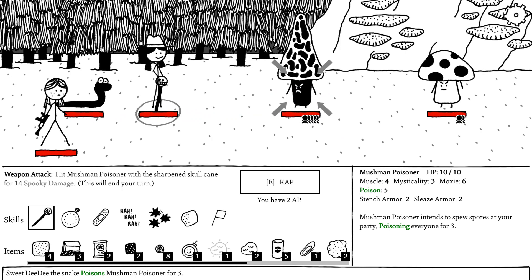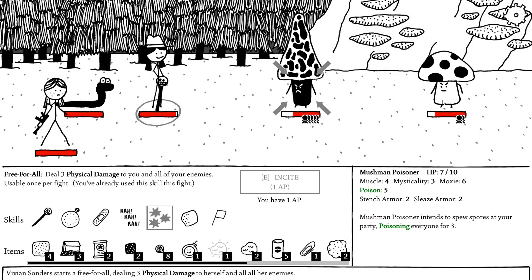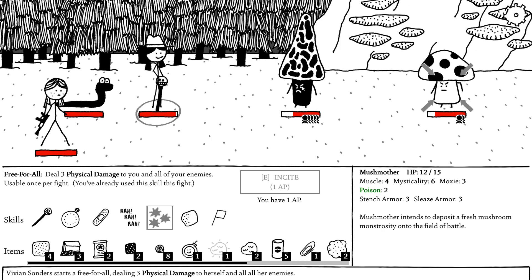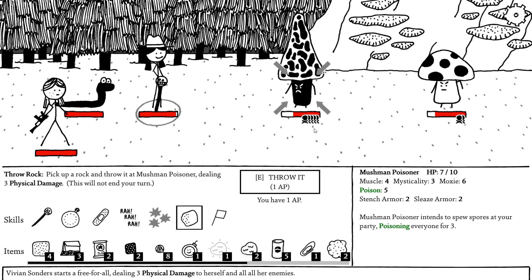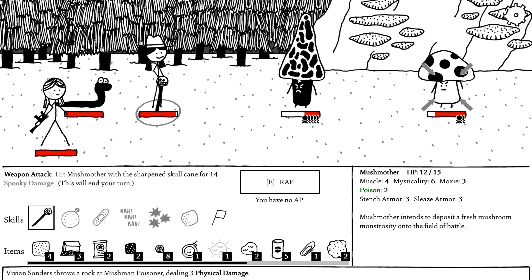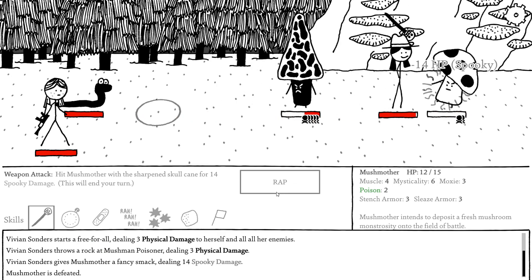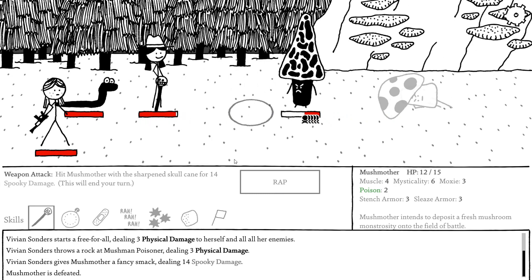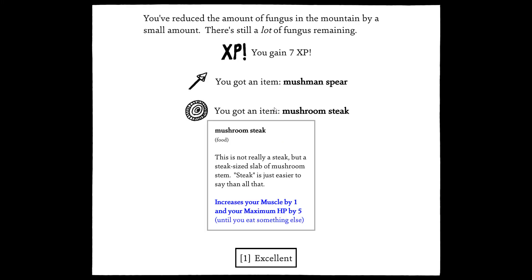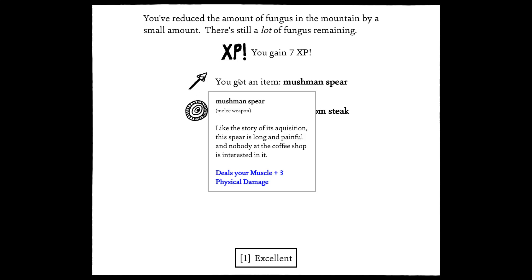Oh she's so big — plus three poison, that's incredible! Mushroom poisoner — well, I'm not going to let that happen. The poison will kill him. I can do a lot of damage to the mush mother — 14 spooky damage, that's more because I attacked the statue. You've reduced the amount of fungus in the mountain by a small amount; there's still a lot of fungus remaining. I got a mushroom spear — like the story of its acquisition, this spear is long and painful and nobody at the coffee shop is interested in it. Excellent.